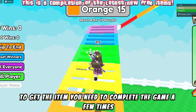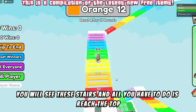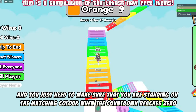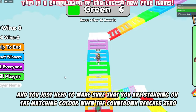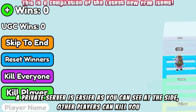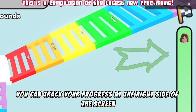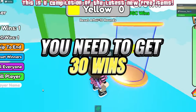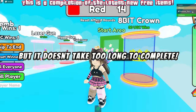To get the item you need to complete the game a few times. You will see some stairs and all you have to do is reach the top. There is a color and a countdown shown at the top of the screen — you just need to make sure you are standing on the matching color when the countdown reaches zero. A private server is easier since other players can kill you. You can track your progress on the right side of the screen. Once you get to the top you will see the crown you can claim — you need to get 30 wins, but it doesn't take too long. Thanks for watching.